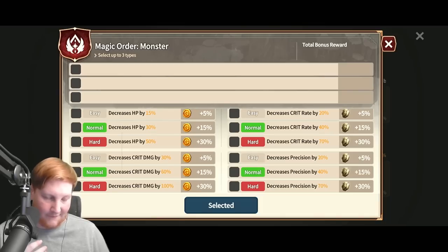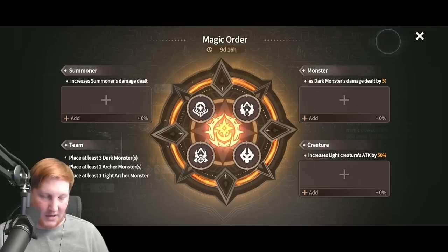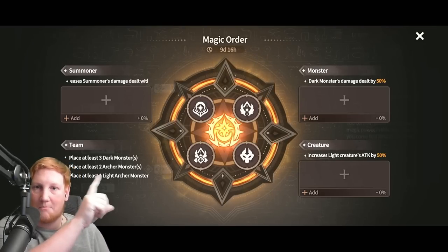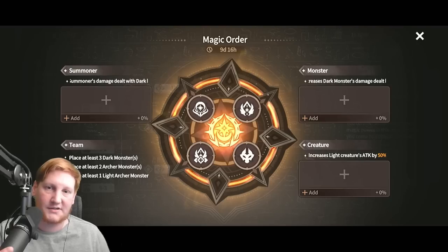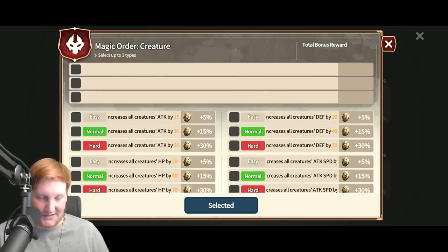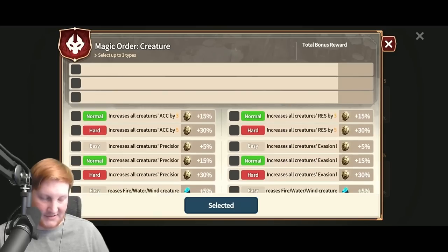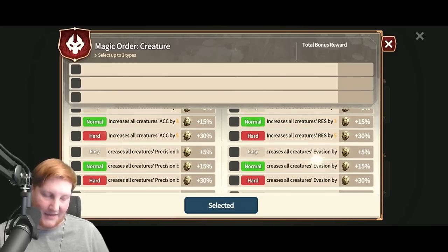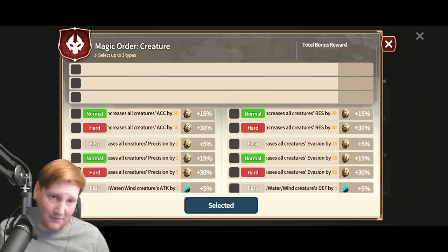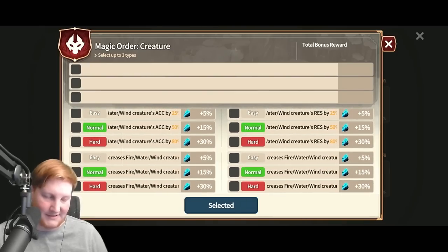I like going for all seals, which will give you more currency, because this is a very, very good shop. For creatures, if we take a look: increase their defense, increase their attack speed, increase their attack, increase their HP — but the reward is currency or refined stones. For the most part, the currency is better than the refined stones. You will get plenty of refined stones over time as you play. The currency is very, very important.